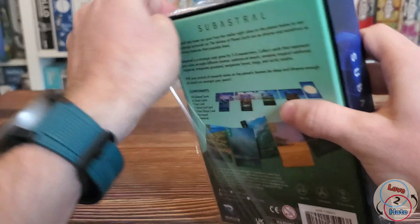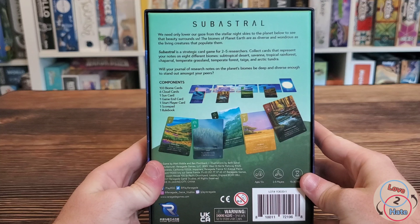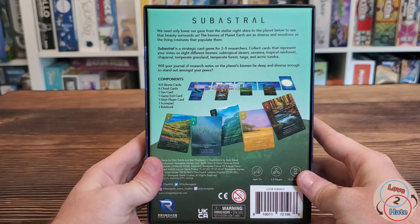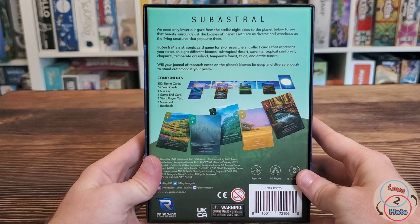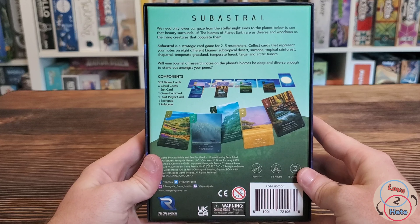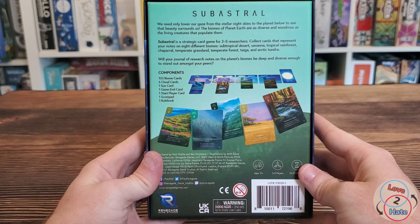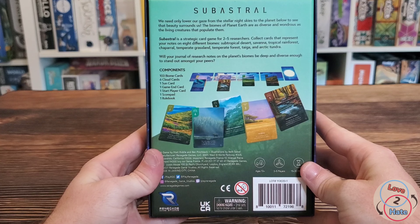I will read the back cover here to you guys. It says: "We need only lower our gaze from the stellar night skies to the planet below to see the beauty that surrounds us. The biomes of planet Earth are as diverse and wondrous as the living creatures that populate them. SubAstral is a strategic card game for two to five researchers. Collect cards that represent your notes on eight different biomes: subtropical deserts, savanna, tropical rainforest, chaparral, temperate grasslands, temperate forest, taiga, and arctic tundra." Sorry if I mispronounced any of those words. "Will your journal of research notes on the planet's biomes be deep and diverse enough to stand out amongst your peers?"